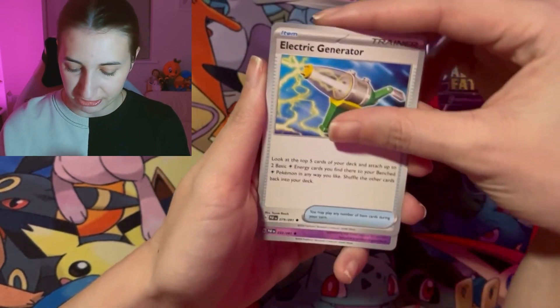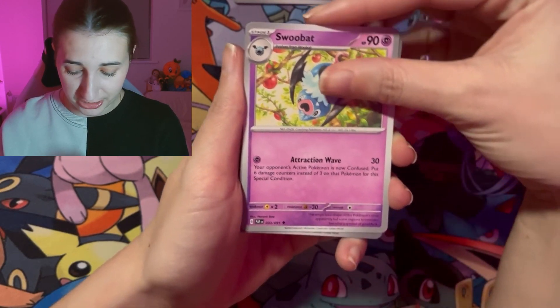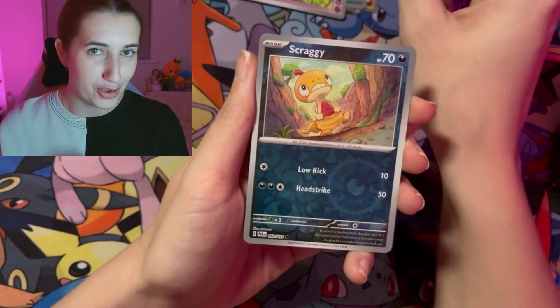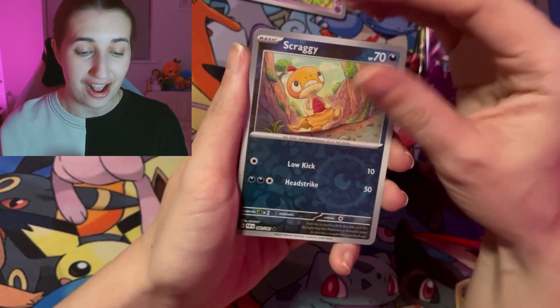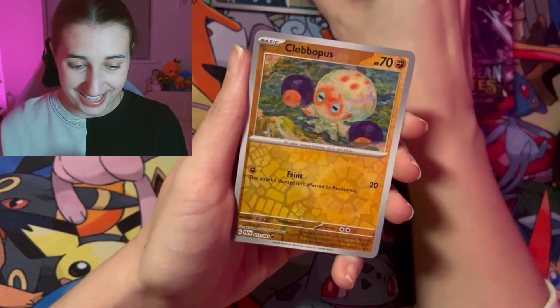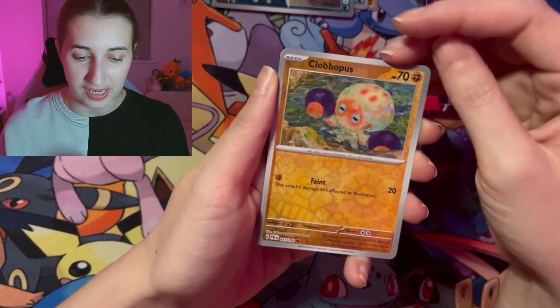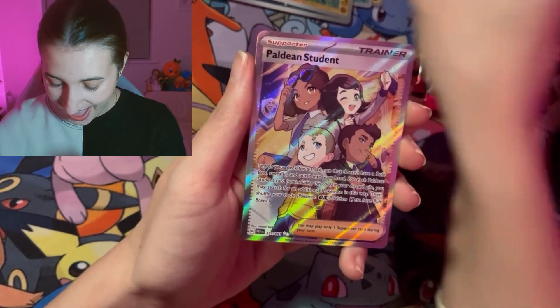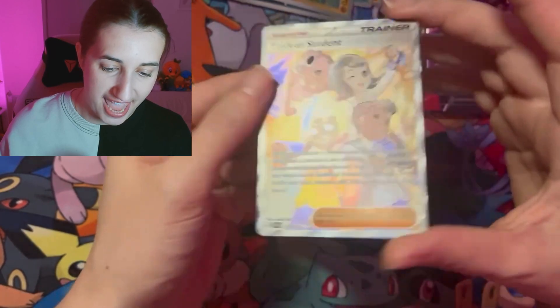Moving into the electric generator. We've got Swoobat — I love it, it's adorable. Scraggy again — these guys are following me everywhere. Into the Clobbopus — yes, I did say that correctly. And then, oh my word, we have got a Paldean student full art!